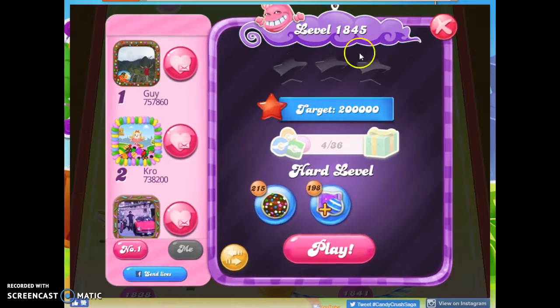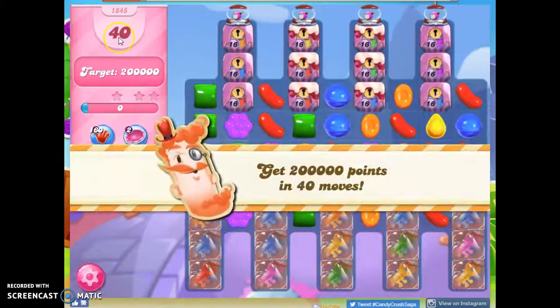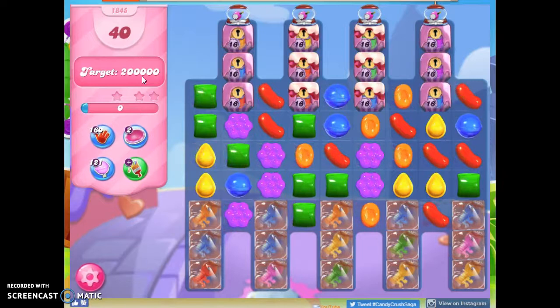Hi friends, this is Susie, your Candy Crush Guru, here to help you solve the puzzle of level 1845, which is a hard level, where we have 40 moves to collect 200,000 points.